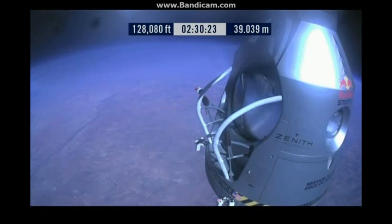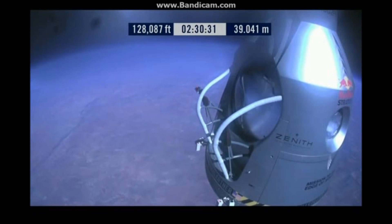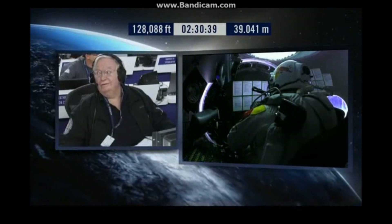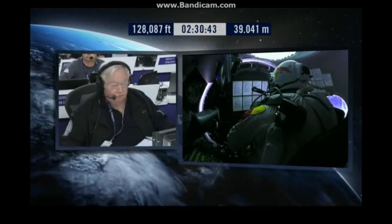The door is now coming in. Felix, we're still only at 100,000 feet. You've still got 28,000 feet to go. The door will open when you reach ambient altitude of 128,000 feet. And right now you're about 100,000 feet. So you've got about 28,000 feet more to go. Just keep dumping the pressure and the door will open.